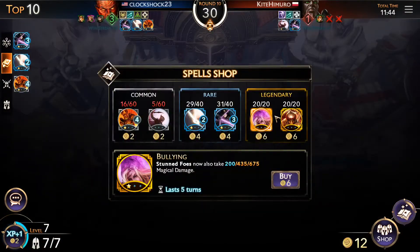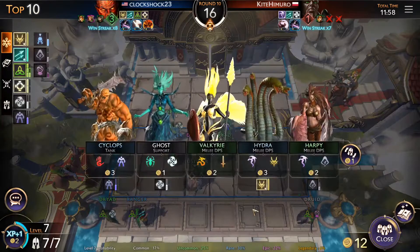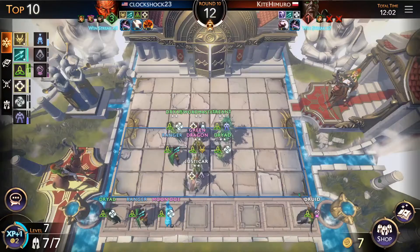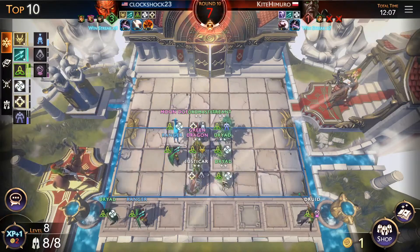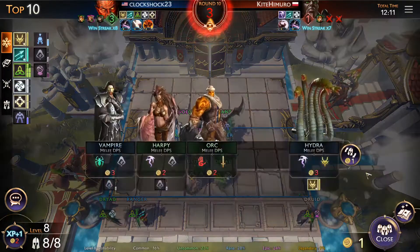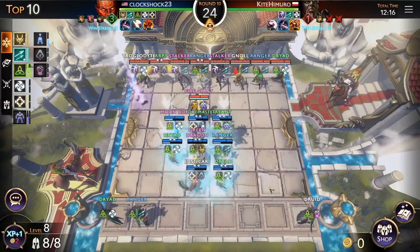We're top 10 now. Stunning foes — I don't have any way to stun them. Berserk — I tried that in my first video in this series and couldn't make it work. I'm just gonna look for more Driads. Oh, the Mundo — there we go. I'll level up and put the Mundo in, switch these two around. Out of the store — oh, we got a red dragon! I think we're gonna buy the red dragon and try to fit him in.